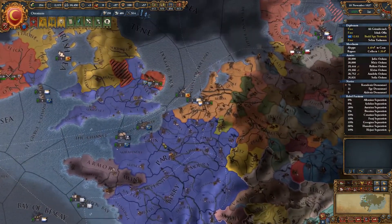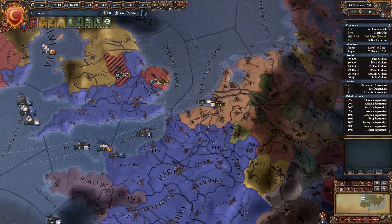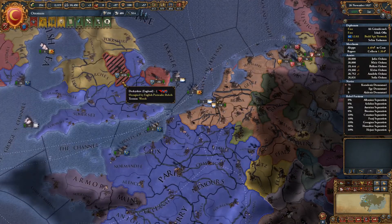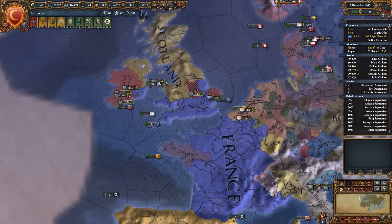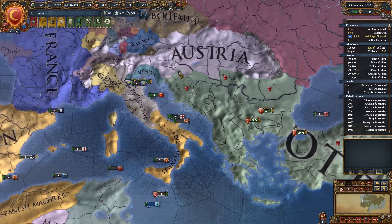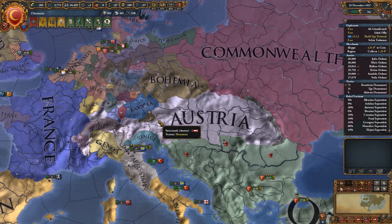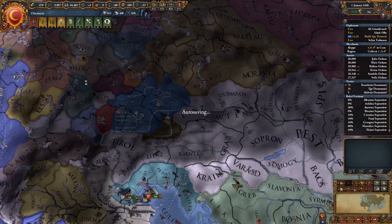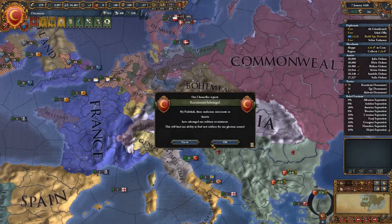England is pretty much gone - they are still in a war with France. France are about to siege out in Norfolk. Derbyshire is held by rebels, and most of England is over here in Ireland. Now they may have some colonies that we can't see. Genoa's expanding quite nicely as well. Looks like a few of the minors are starting to disappear in the Holy Roman Empire - most of the free cities are still around in the middle, and it certainly does look like Alsace has grown a little bit.